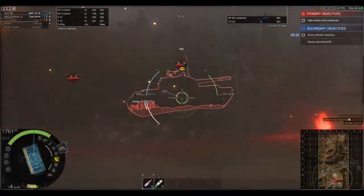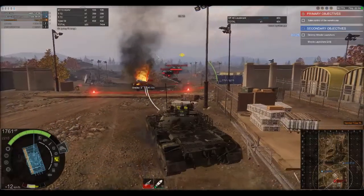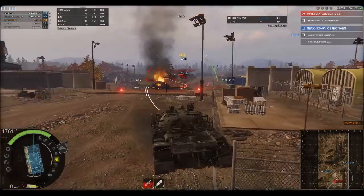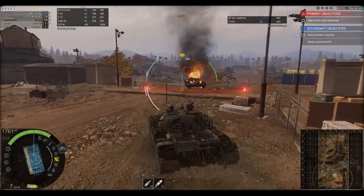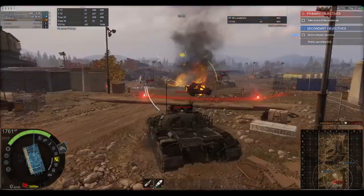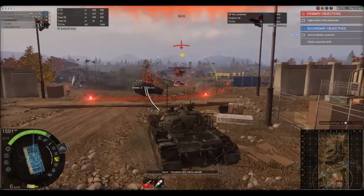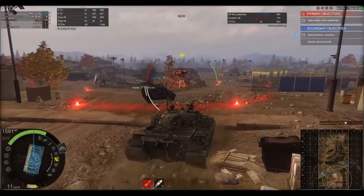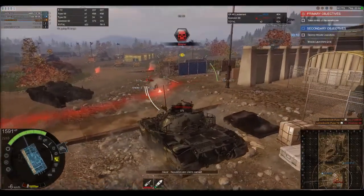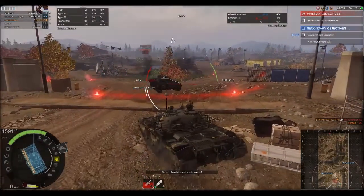On to the Type 59. We've lost two people on our team — that's less than ideal. We've lost a Tier 4 — that's not good at all. He's firing HESH at me. Look — he's running, he's firing, and then he rolled back into cover. He fired and then he rolled down. I really like how the AI do that now.